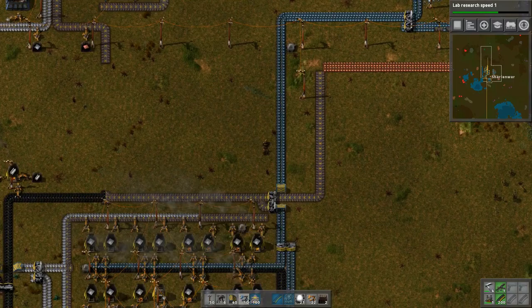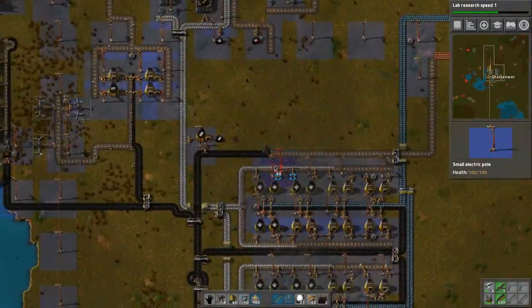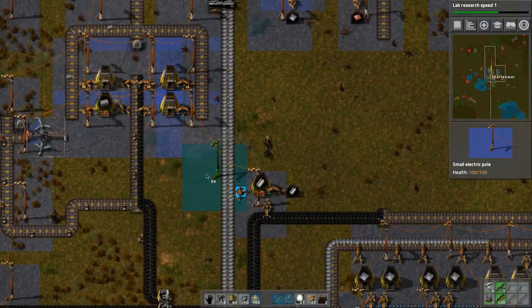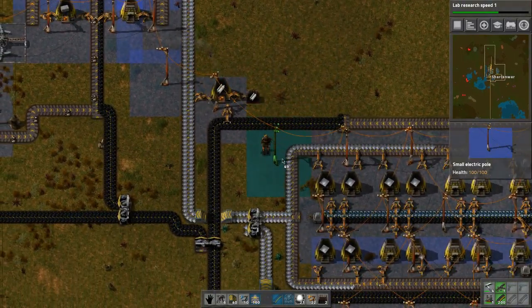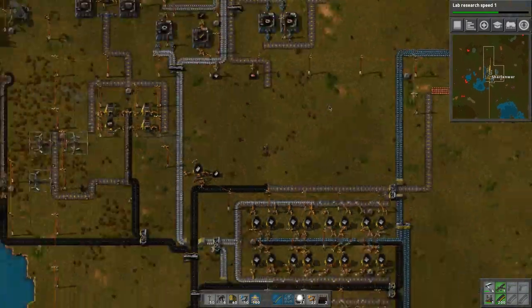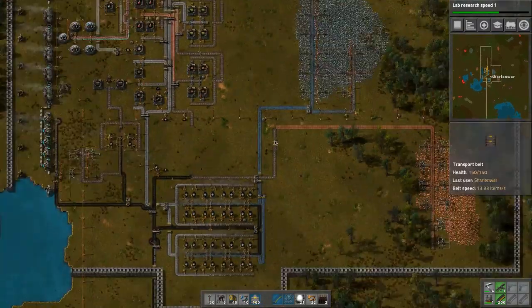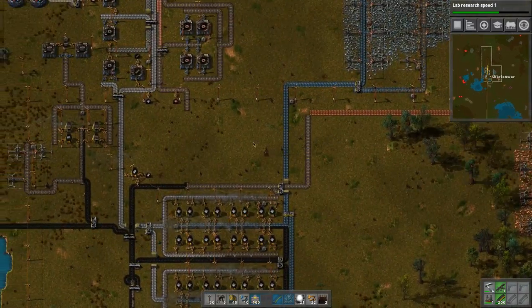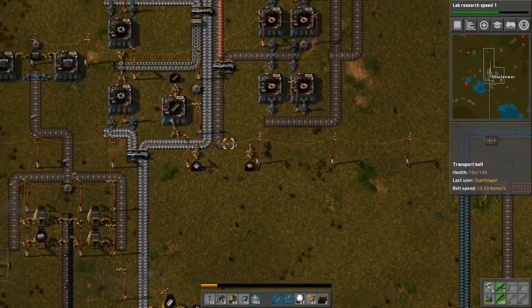Oh, I just lost power to everything - why is that? We need to add some redundancy - put a line right here and a line about here to connect it in, and then this line becomes redundant. Nice - we're back to production.